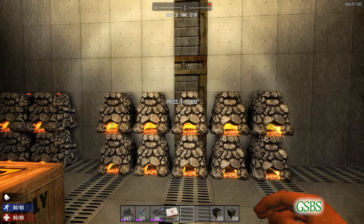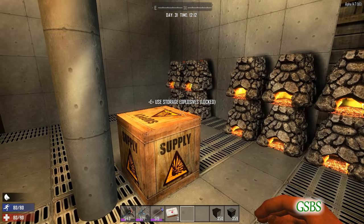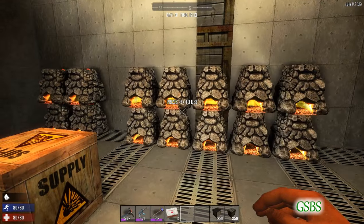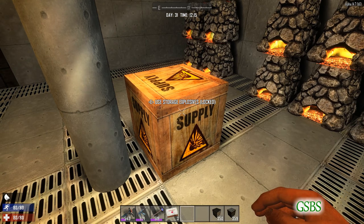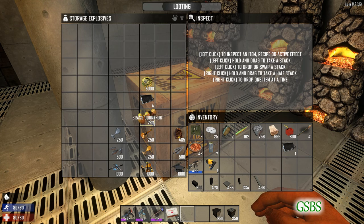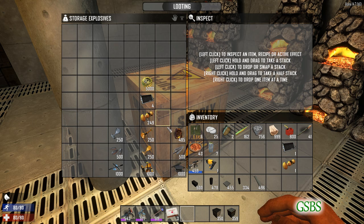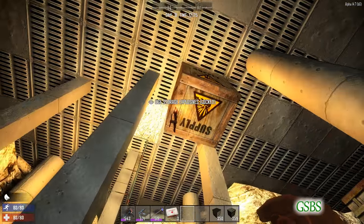Hello everyone. This video is going to hopefully answer a long-standing question that I've had ever since things changed with — I think it was alpha 13 and 14. That question is whether or not scrapping items gives the same amount of resources in the forge versus their raw forms.